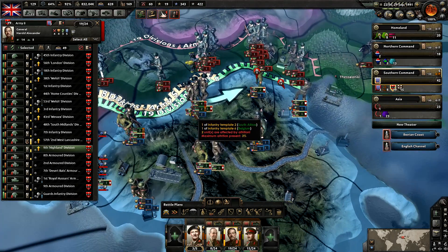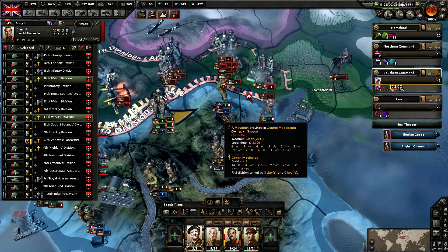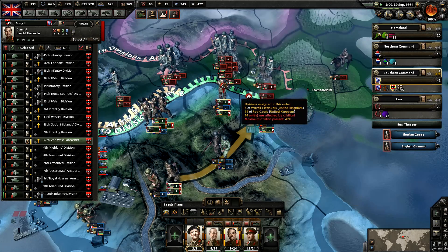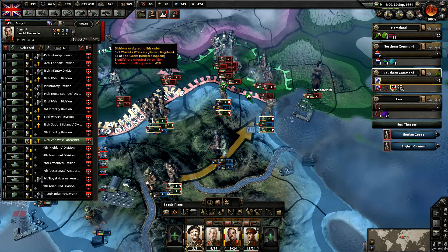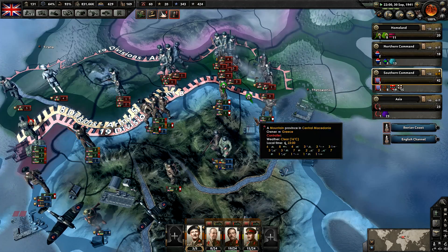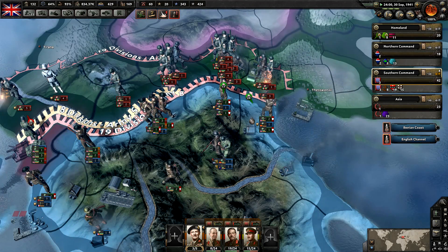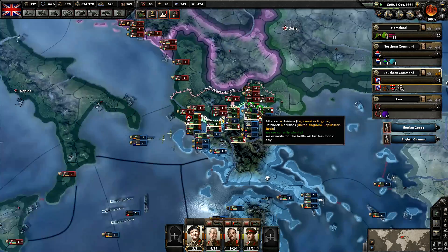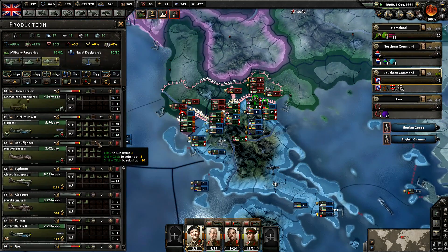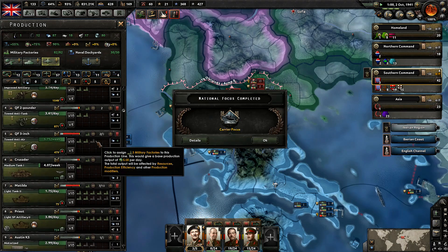Why don't you guys come over here? We need to defend the area we're currently losing — we've got a red 11 here. Once we get these infantry over here it's going to be very helpful because these tanks don't really do that well in the mountains. We're going to be getting anti-tanks pumping out to our units as well.